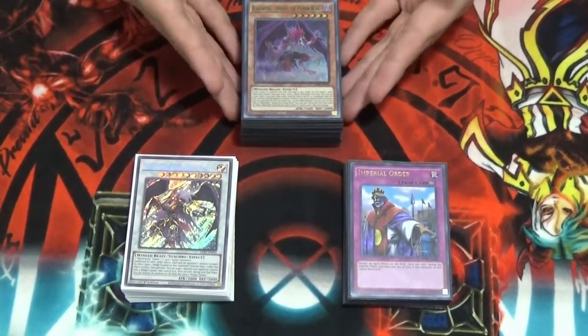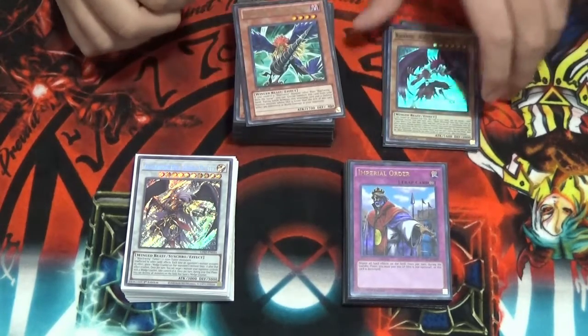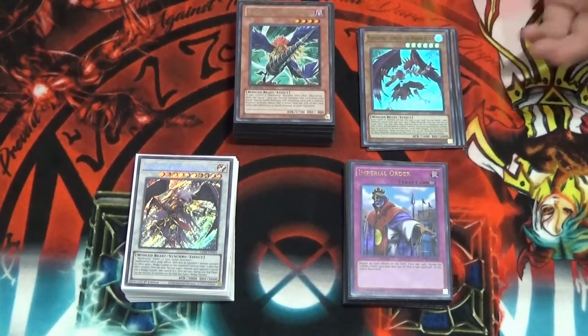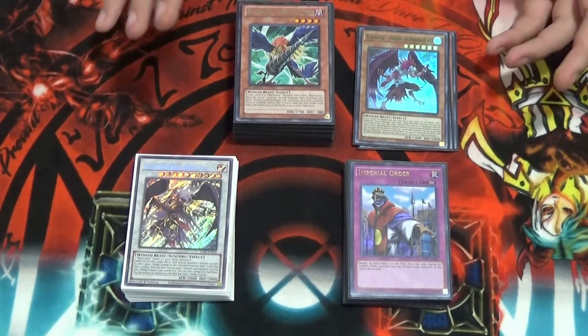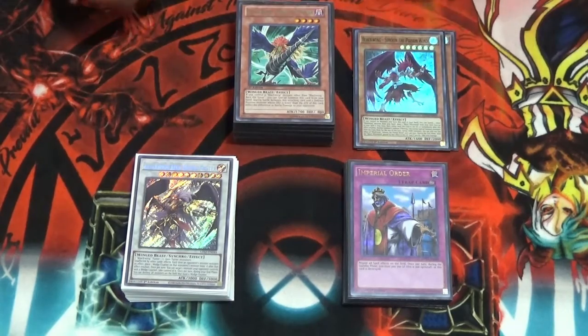So first off for the Blackwing engine, we got 3 Samoons. Samoon is your starter card for this deck. Basically, you banish a Blackwing for cost, get the normal summon, and play Black World Wind from deck to field. Then you get the normal summon itself without wasting a normal summon. So it's a great starter to get you searching the cards you need in hand to continue plays.